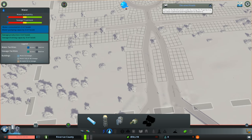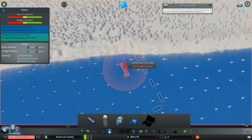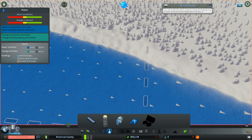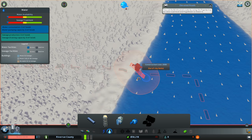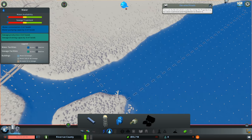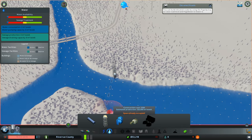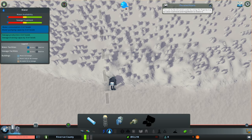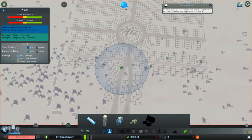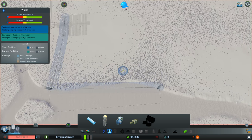I'm leaving a lot of dead ends — this is to create a more rural feel. Let's build out our water infrastructure. The water is flowing that way, so the drain pipe goes here to spit out sewage waste downstream, and the water pumping station goes here to receive fresh water. Let's hope we have enough money to build out all this infrastructure.